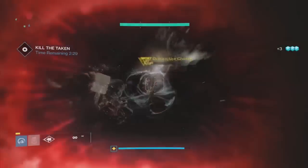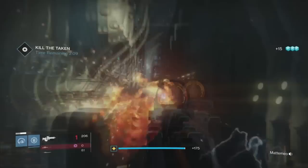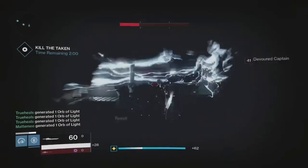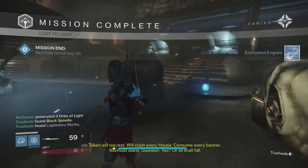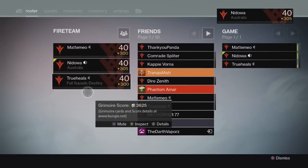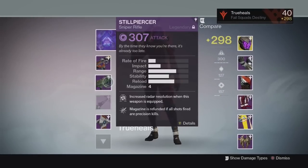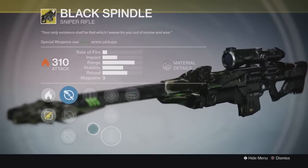I used my super to try and speed up killing the boss — I almost died there. You have to really watch your health in this fight because damage can stack up real quick. As soon as the boss is down, as you'll see here, I open up my sword and just go to town. True Heels picks up the Black Spindle — and there it is. That's the Black Hammer 2.0. I'll equip it so you can see that's definitely what it was. It's a hidden exotic sniper rifle, which makes me wonder what else Bungie has hidden deep within this game that we have no clue about.